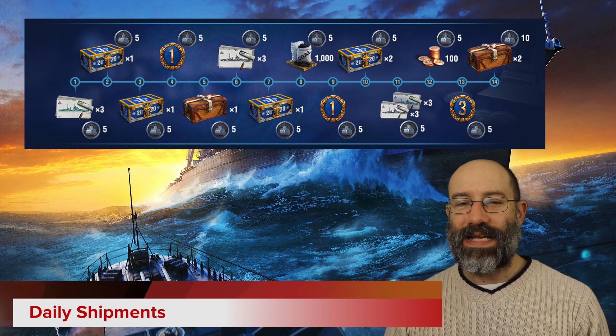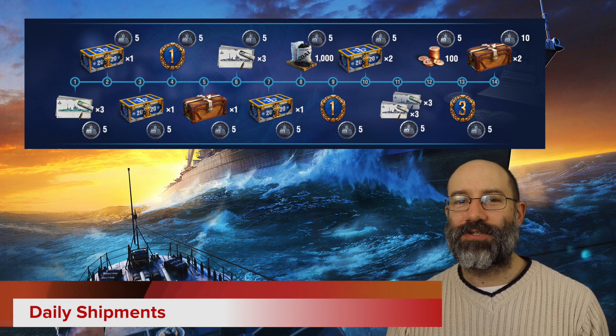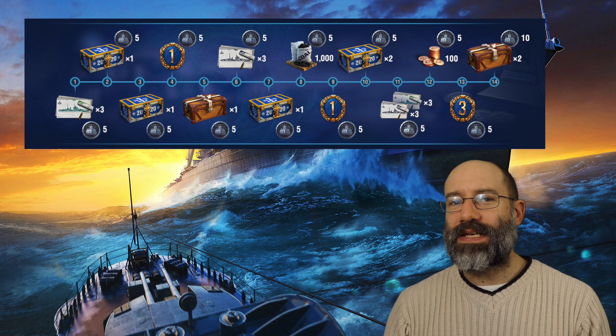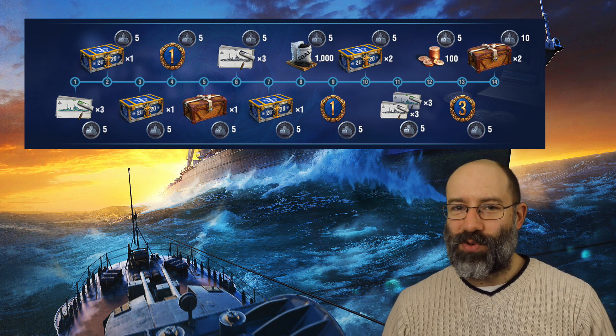This update comes with a series of daily login bonuses. These include some more Santa crates, doubloons, camos, premium time, etc. There are also some shipbuilding containers, and each of the 14 login bonuses include some shipbuilding tokens. I said it was all interrelated, didn't I?